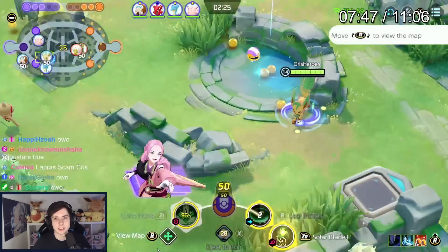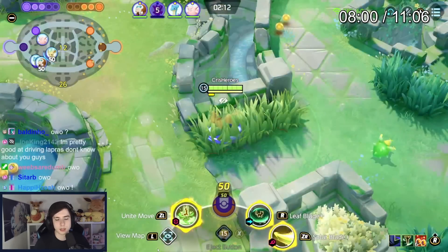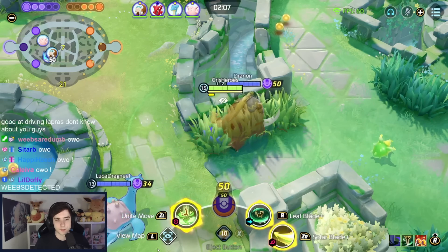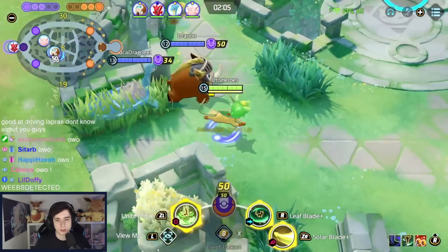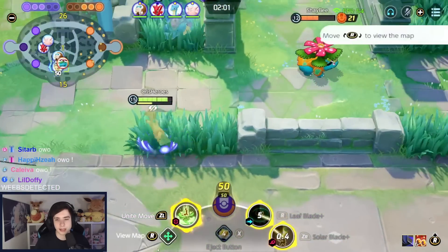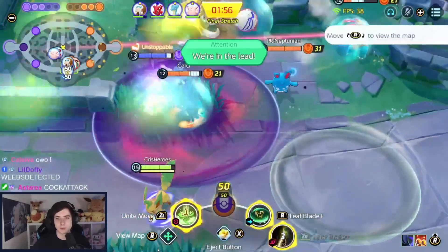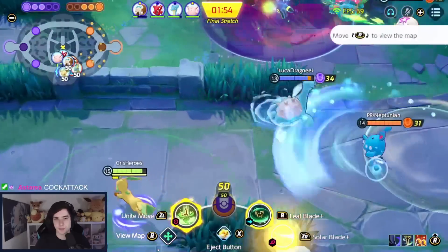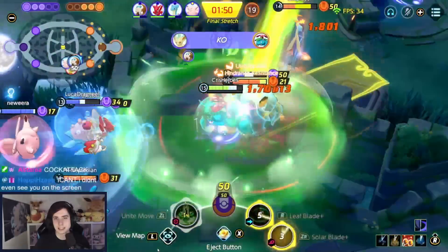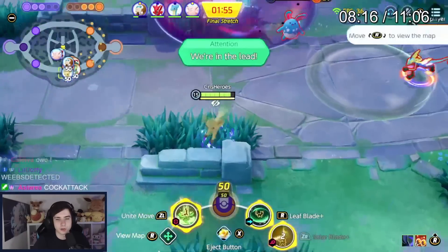Nothing much happening right now — I want to be in position for the Ray Quasar. I'm waiting for someone to face-check. You can either Unite move into Solar Blade for Energy Amplifier damage, or Solar Blade first — I like doing Solar Blade first because people can't react in time. Building up my next Solar Blade by standing out of tall grass. Looking for the initial Leaf Blade engage, and then it's Unite move into Solar Blade — the Inteleon just gets completely obliterated.